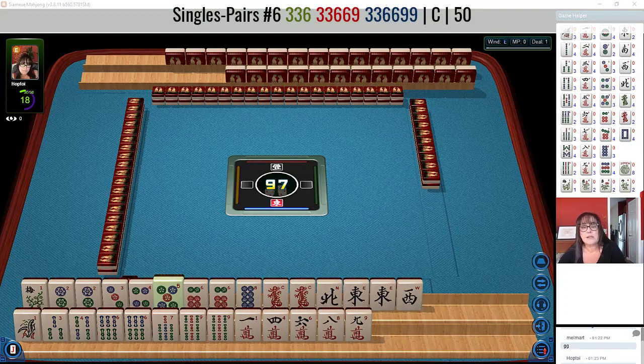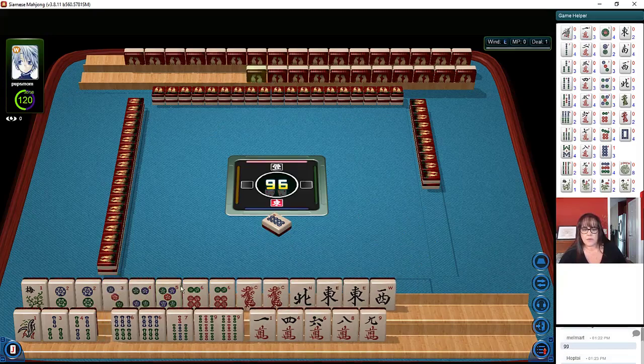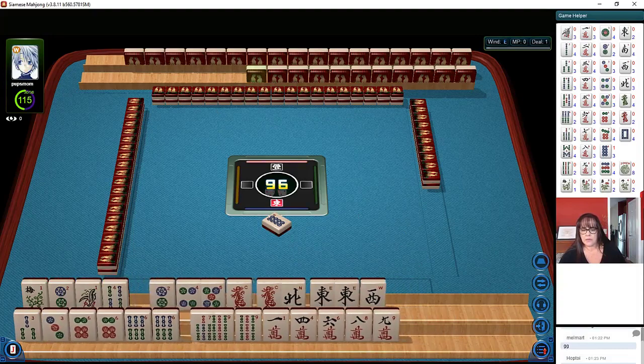3, 6, 9 pair hand. It's nice if you could play one big hand at least. So if we do 3, 6, 9 pair hand, I wouldn't do a 2, 4, 6, 8 hand. Maybe 1, 2... wins. Because you don't want to battle for 3s. Let's discard 8 dot and set up for 3, 6, 9 pair hand.